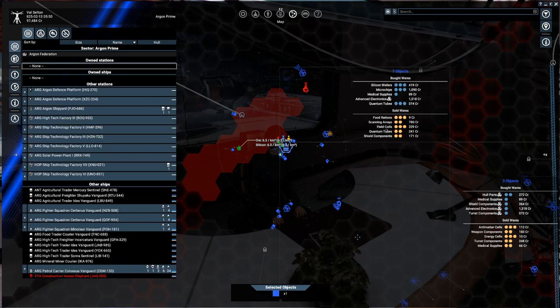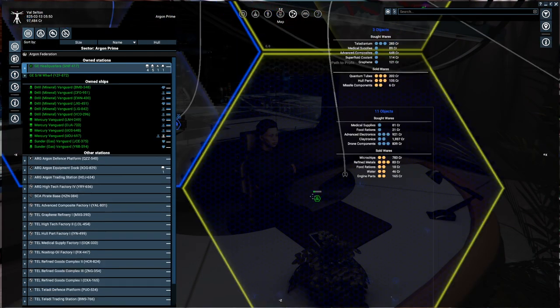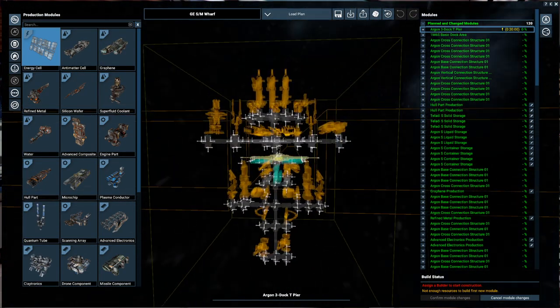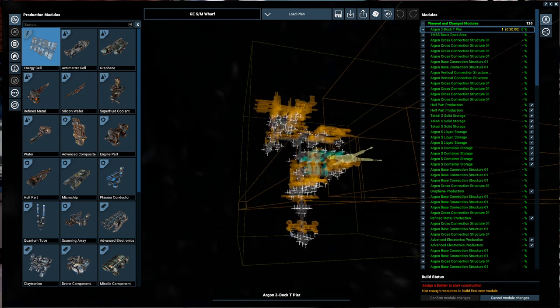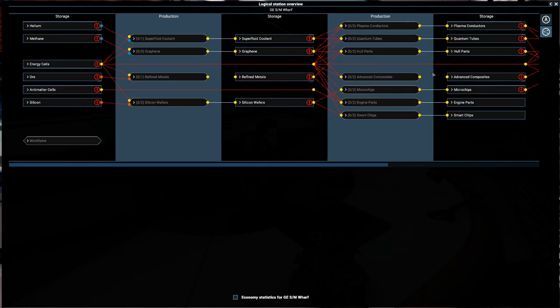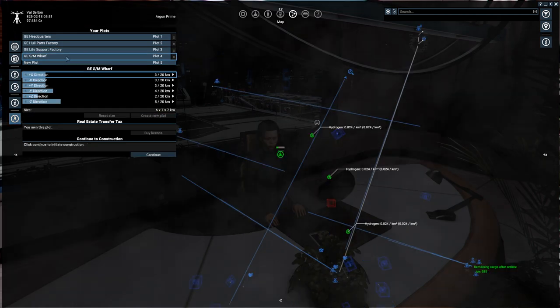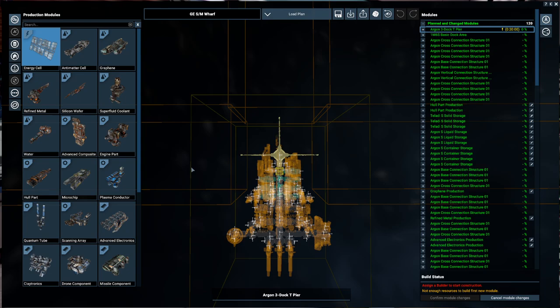We're going to hop over here and plan the build of our wharf, getting it online quite soon. It needs a little vertical height so let's plan the plot. Going negative Z, I'd like to put in two more kilometers there - yes, we can just afford that.